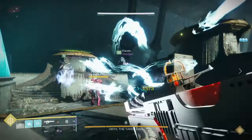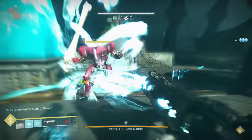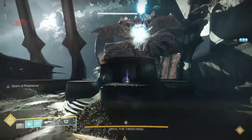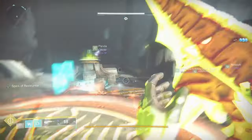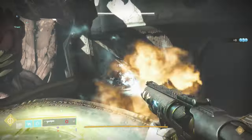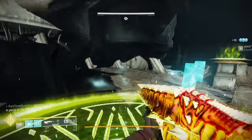When you first jump on the plate, ogres are going to show up dropping bombs — take these out as quickly as possible. There are also knights that want to eat those bombs, so kill those quickly too. These are primarily the responsibility of the person on the plate, but floaters and others in the area can also help out because some of them can be a little beefy.